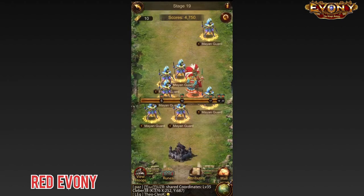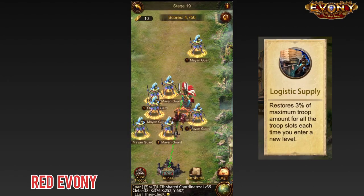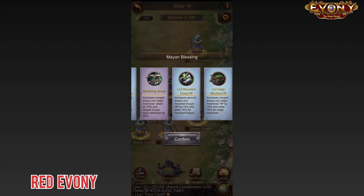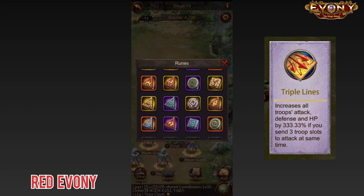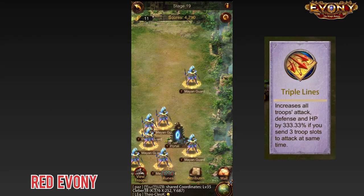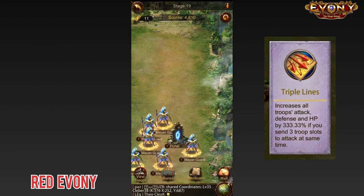In terms of buffs, at the beginning you want the logistics supply buff — that's the best one to start off with. But after that, you definitely want to get the triple lines buff. You absolutely need this buff if you're going to succeed in breaking 10k. What I'd say: after level six, if you haven't gotten the triple lines buff yet, just reset and start from the beginning.